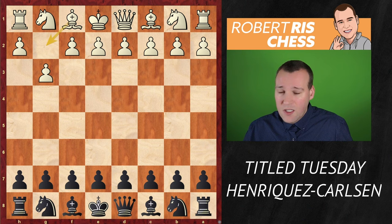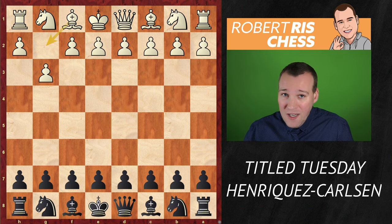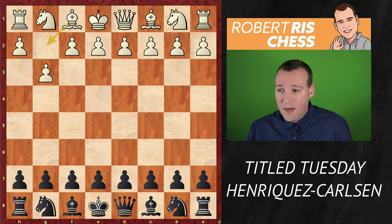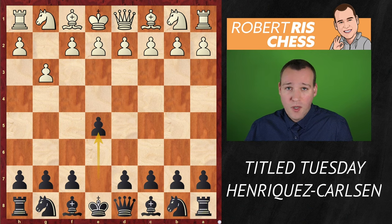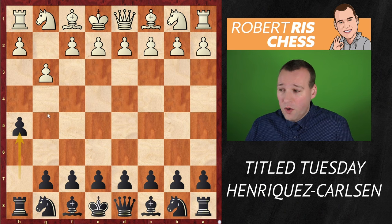Black sees the opportunity to strike immediately with the move h5. That's really bizarre. You would expect black to play a move like d5 or even e5 — those are the standard moves to occupy the center when your opponent doesn't. But Magnus goes for h5, wanting to launch the h-pawn with the idea to activate a rook on the h-file.